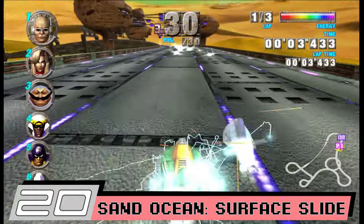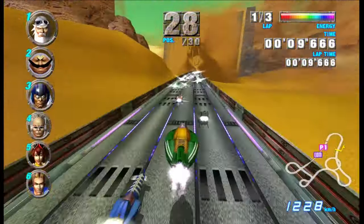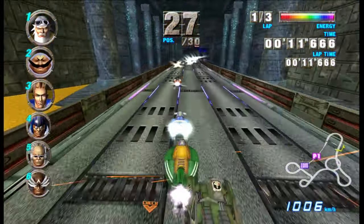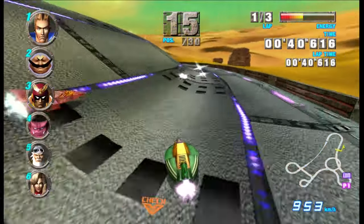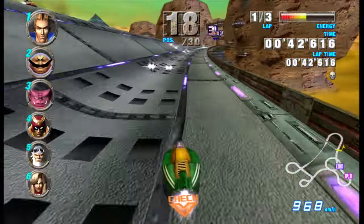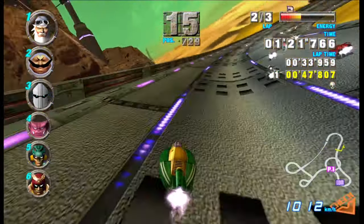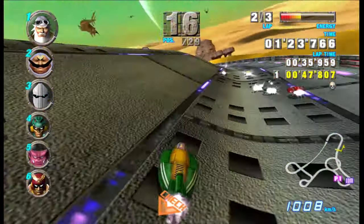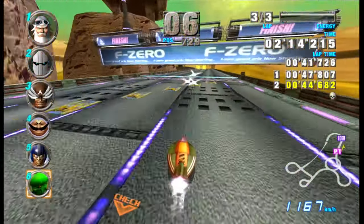This is the first track in the game that noticeably steps up the difficulty by finally adding in some sharper turns and thinner lanes. Regardless, it's still in the first cup and it's not allowed to go too wild with any of it. As a result, this course is the definition of average. The jump at the beginning is notable, and the ending portion with the road changing and elevation is a novel concept that makes for some challenging turns. Surface Slide is fun for what it is, but there's far better tracks than this one.